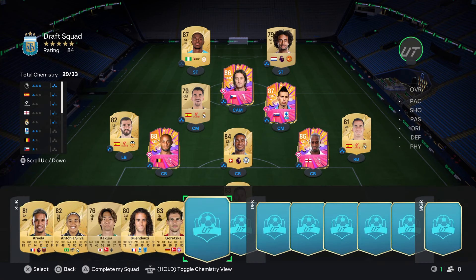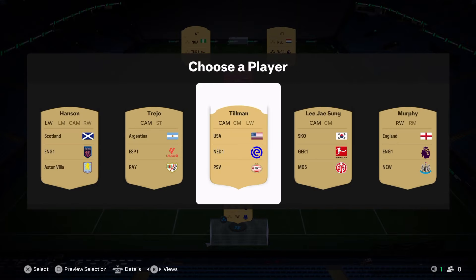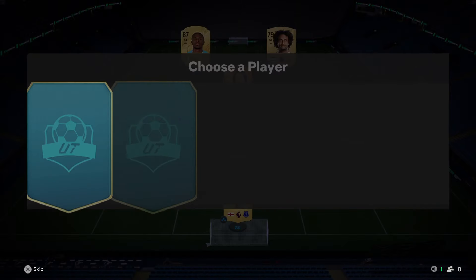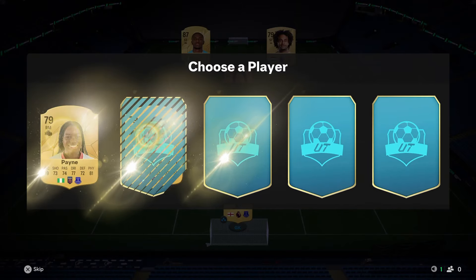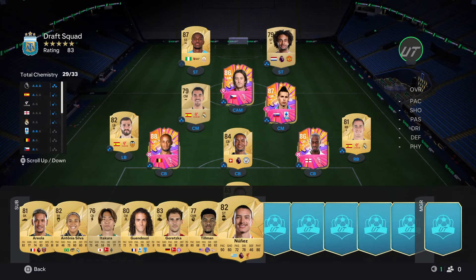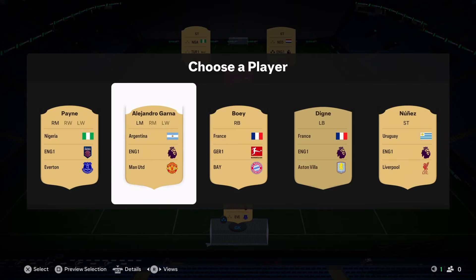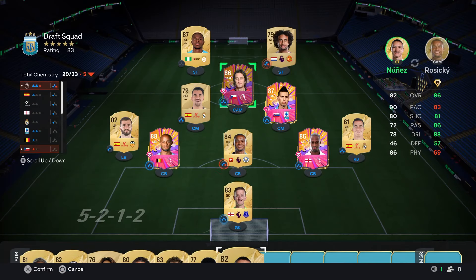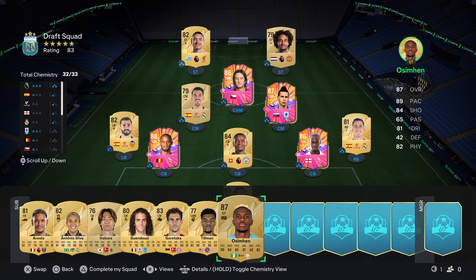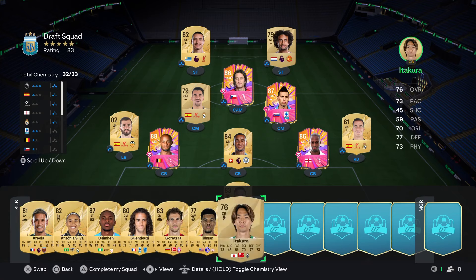The striker - Awoniyi isn't getting any chemistry. We'll take Tillman - I don't think anyone's really going to help. Next pick - we get a Gareth Nacho, but Darwin Nunez is very good, he's on a Shadow so his pace is going to be better. Needed to improve his shooting more than anything but I'm not complaining - takes us up to 32 chemistry. Just Gaia off chem right now.